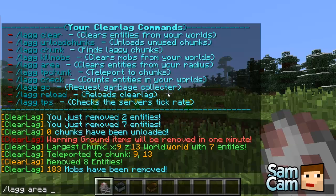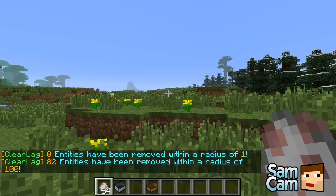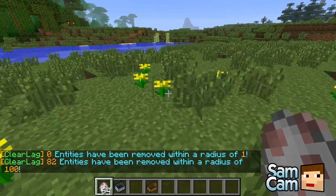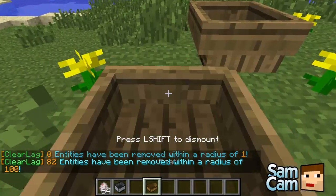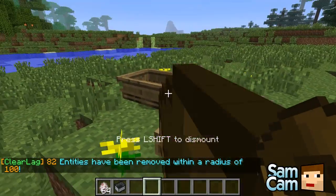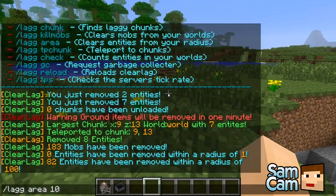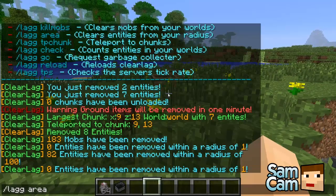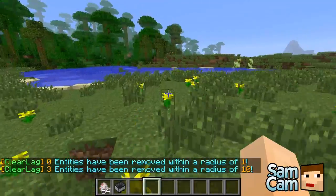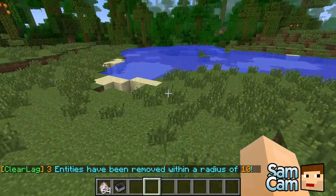There's also /lag area followed by a radius in blocks. This will remove any entities within the given radius. If I do 1 it won't do many because that's just right around me, but if I do 100 it gets 82. If I drop a boat and do a radius of 10, it should catch that — there we go, it's caught within that radius and removed those entities.